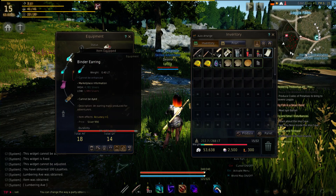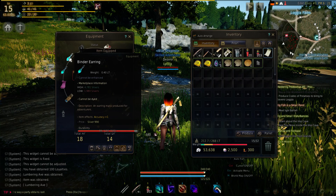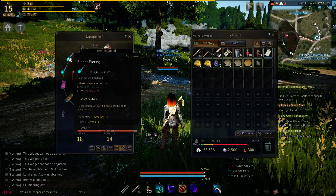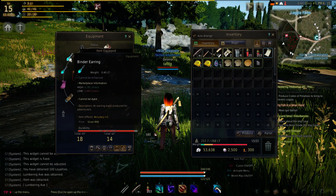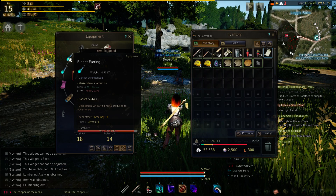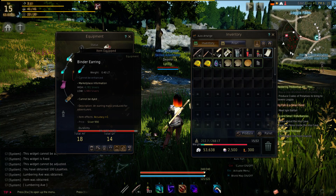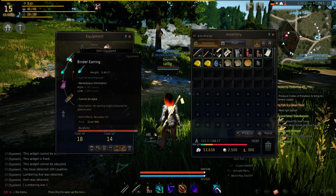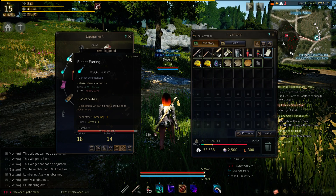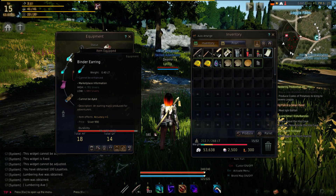For instance, we have this earring. If we hover over any of the things we've got equipped, we can see what they do. This one's called a Binder Earring — it shows a little icon of what it looks like, the weight, whether or not it can be enhanced, what it's worth on the marketplace (which is kind of like an auction house for player-to-player sales and purchases), whether or not it can be dyed, the description, and it shows the item effects at the bottom — whether it gives you any abilities or is just for fluff. Almost every item in the game will have something it does for you if you can equip it. Then we have the price, which is how much it's worth if we sell it to a vendor.